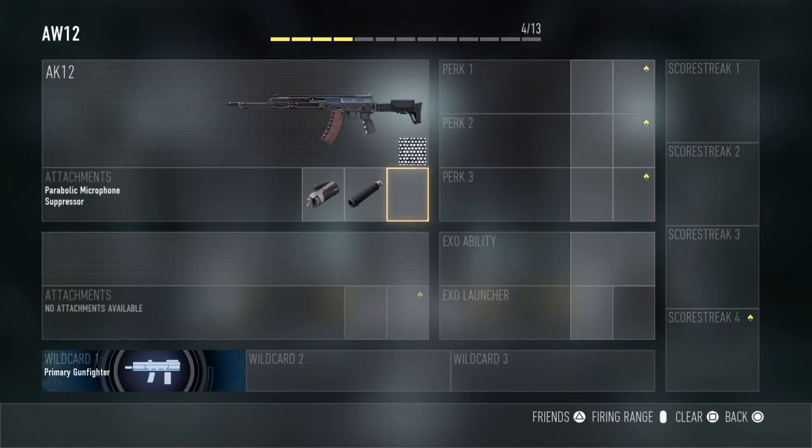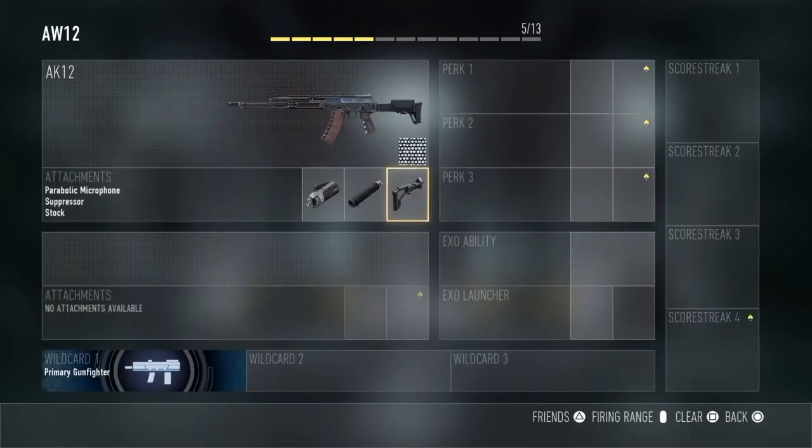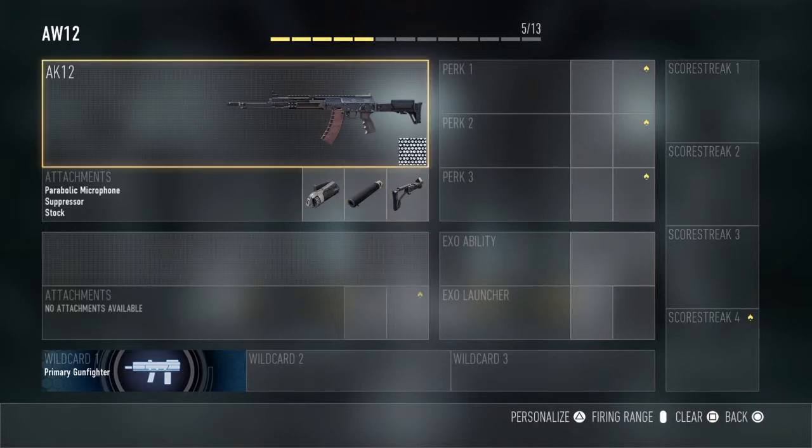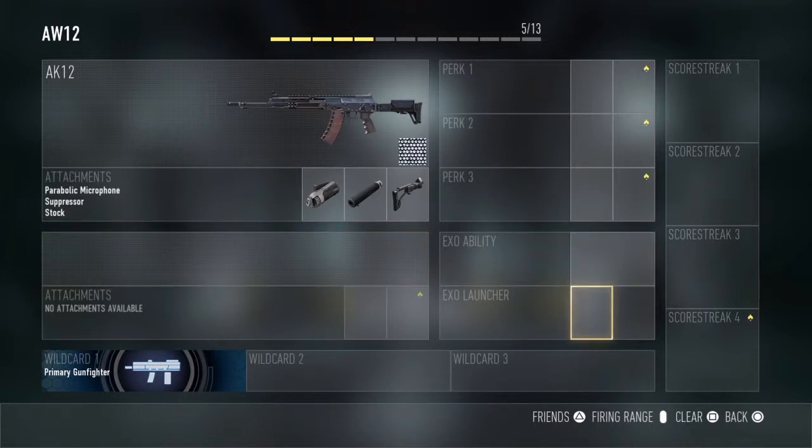Now the third attachment — you want to put wildcard primary gunfire on this. The third attachment will be stock, so it reduces the aim sensitivity when you're moving. I don't like to use any secondary because I don't really use them — it's just a waste of space, and that's the same with the XL ability and XL launchers.